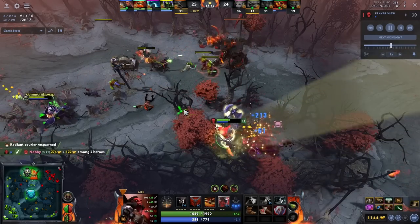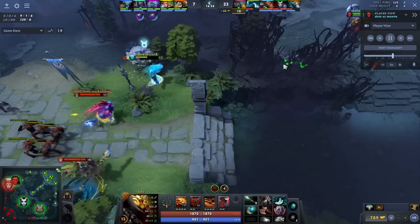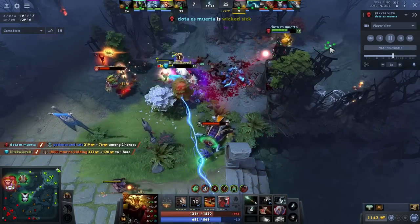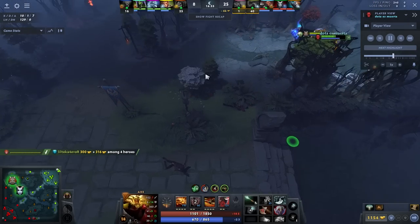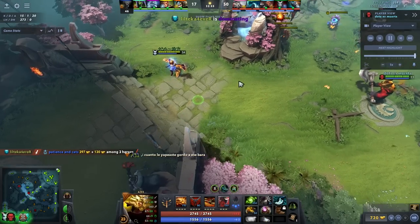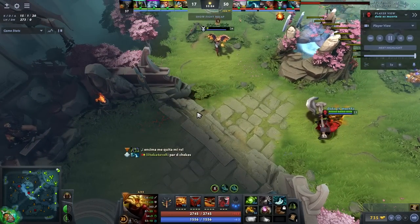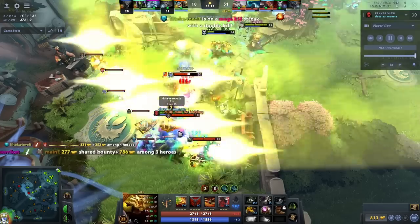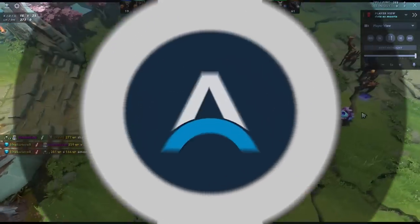The late game option I think is very strong is opting for Octarine into Refresher. The build I went in my recent game was Vanguard, Blade Mail, Blink, then Mana Boots for mana problems, then BKB. I disassembled Mana Boots into Aether Lens, then disassembled Vanguard into an earlier Octarine Core — the Vanguard is disassemblable so you take the Vitality Booster. After Octarine you go Refresher Orb, and now you can Blink, BKB, Call a carry twice with Blade Mail. They can't survive six-plus seconds of Blade Mail — it's a very powerful late game.